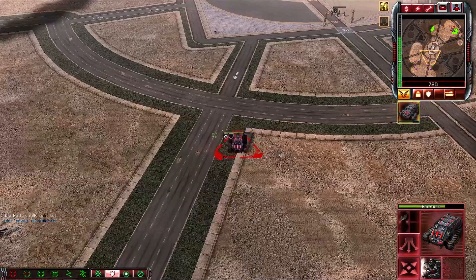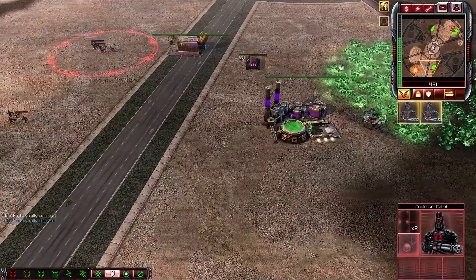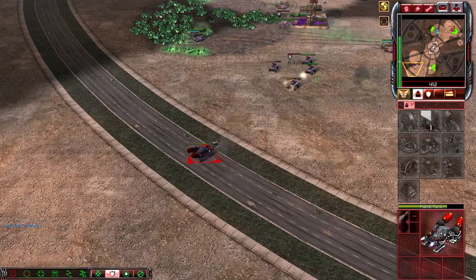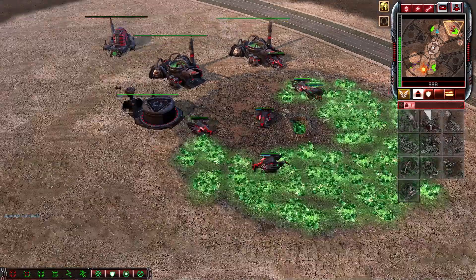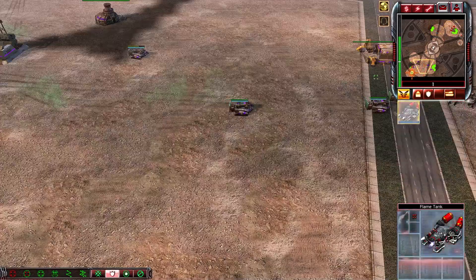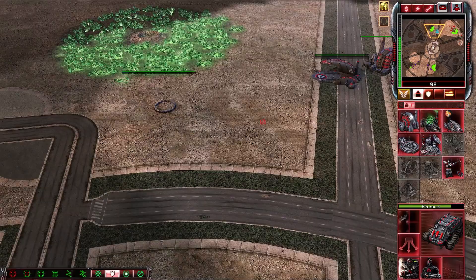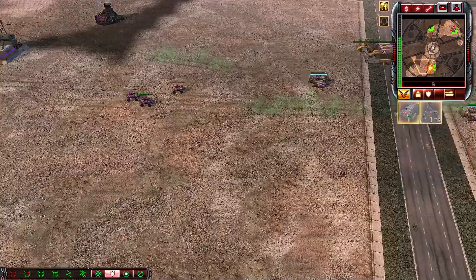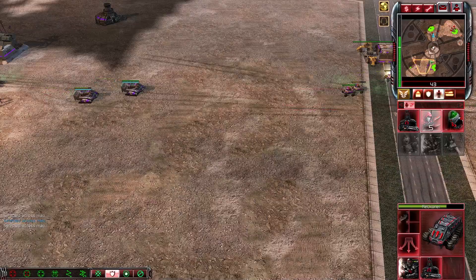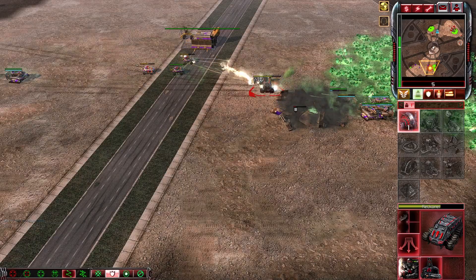Kill this power plant. Put these over here. Start attacking this refinery with the Reckoner here. More harvesters — got five on this field. We want to start transferring some over. Keep attacking that. Now put a barracks down, some infantry. And that's pretty much how you do it. This is the follow-up.